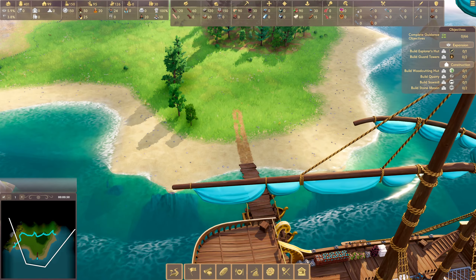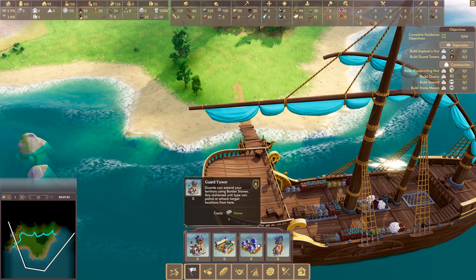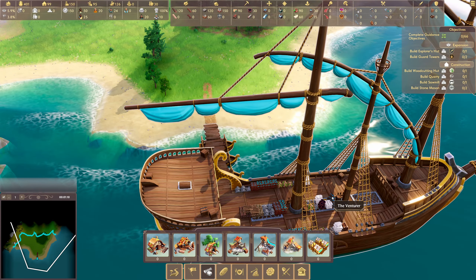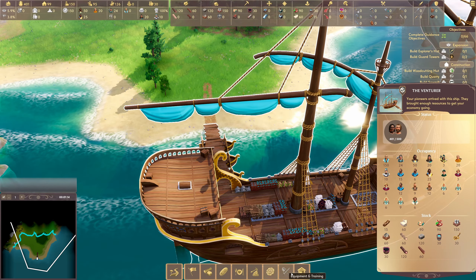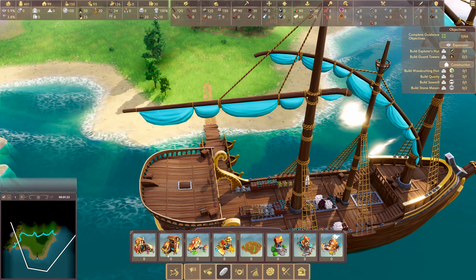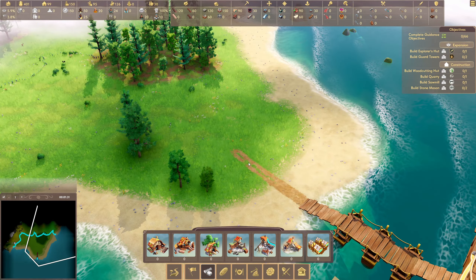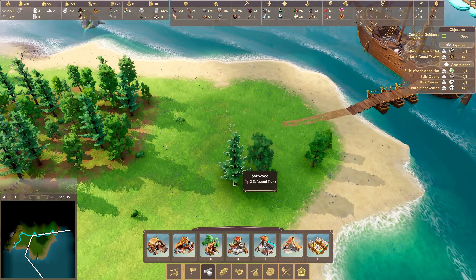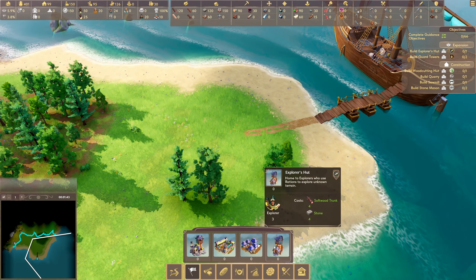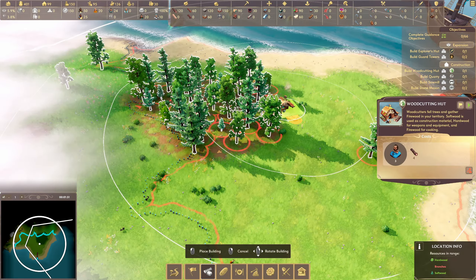We've got this border which is how far we can build. Is the game running? Is time going? Yes, time is moving. We need a guard tower. There must be like a town hall or something — what kind of tutorial is this? We've built a road. Guard tower, garrison, military camp, explorer's hut. There's a woodcutting hut and sawmill. We want a woodcutting hut and probably want that over here somewhere. Let's build it there.